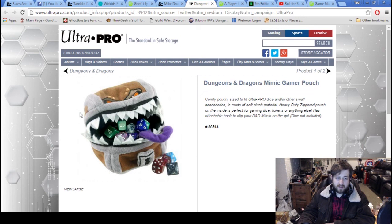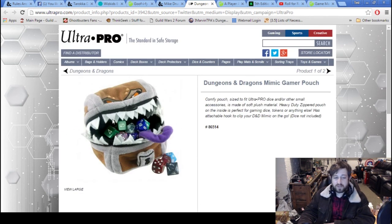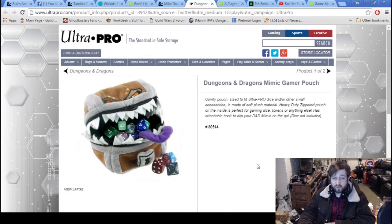The Sweet Mimic Dice Pouch exists — I didn't even know. We've seen cool stuff like the Mind Flayer bag and the Beholder Dice Bag on We Love Fine. I like this Mimic one; it's pretty cool. There's a little loop that slips around there. It's $17 on Ultra Pro's website.